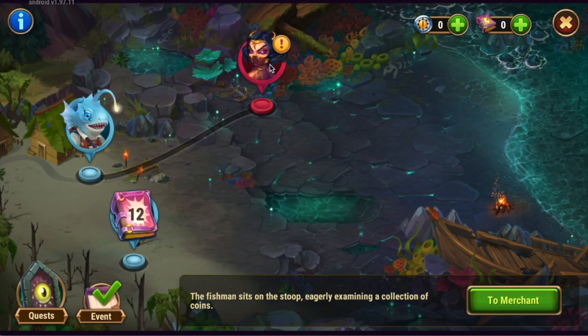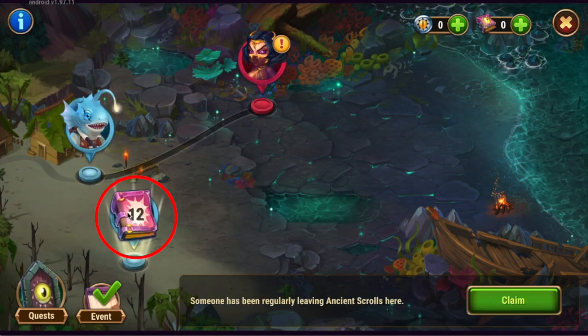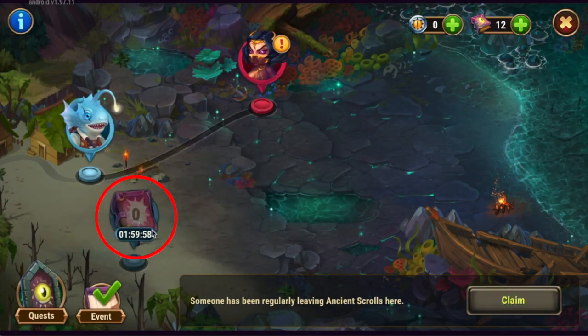Before we get into this little campaign thing, I want to bring your attention to a couple of things on the map. Right here we have Yasmin coins — this is the event currency, what you're going to collect to go into the merchant to buy things. We have the ancient scrolls; you need ancient scrolls to perform missions in the campaign and to fight the boss. And we have this little icon right here — this is a free 12 scrolls. Just click it and claim it. In two hours it'll pop back up again, so make sure you continue to click on that.